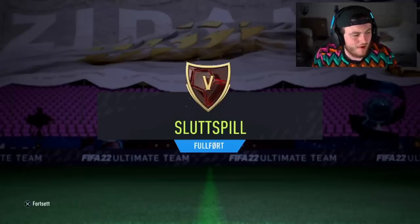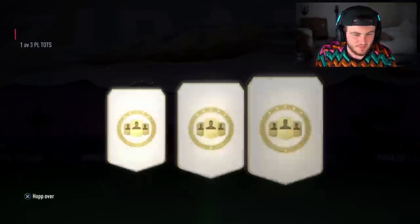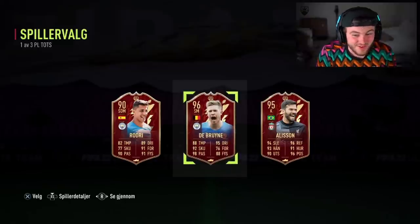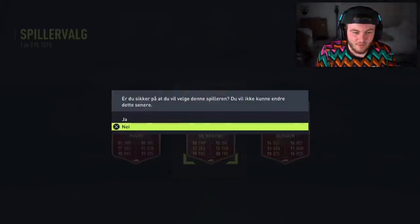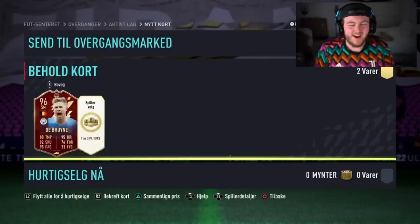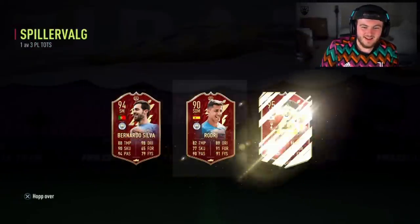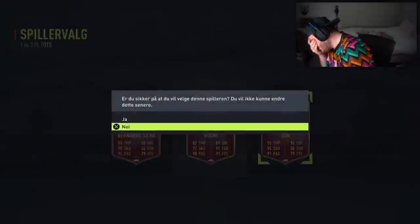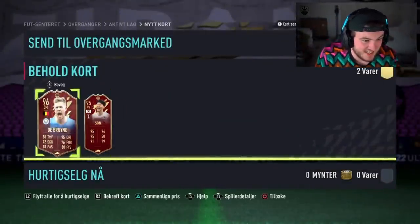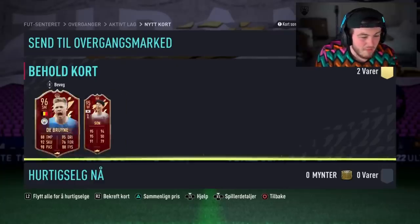Rank five Team of the Season Premier League rewards. One of three Team of the Season players — first red pick. No way! Kevin De Bruyne! Oh my word, there we go. Red De Bruyne — the first one. The second one... no way, man. That's disgusting. Red De Bruyne AND Red Son. Oh my word. Is that what all of these Team of the Season rewards are going to be like?